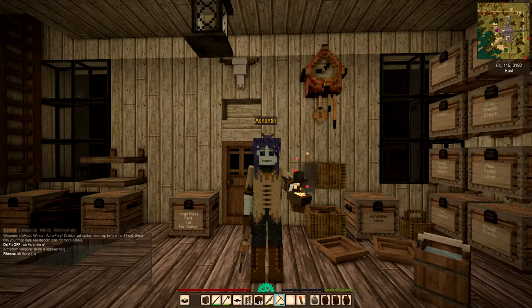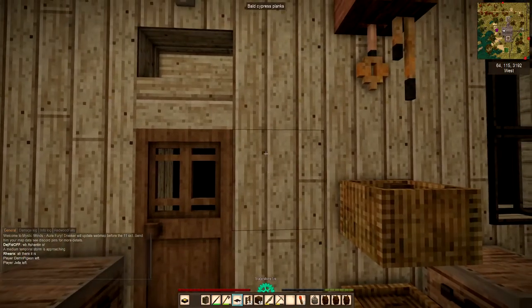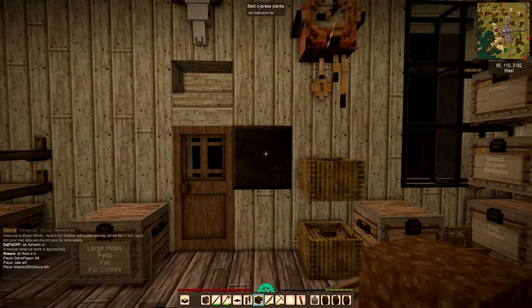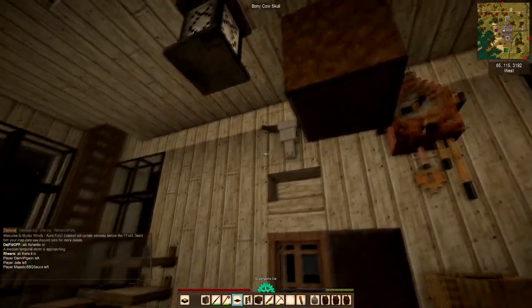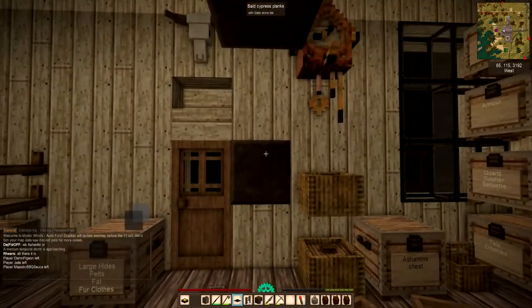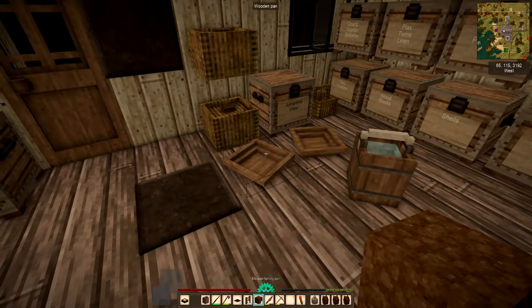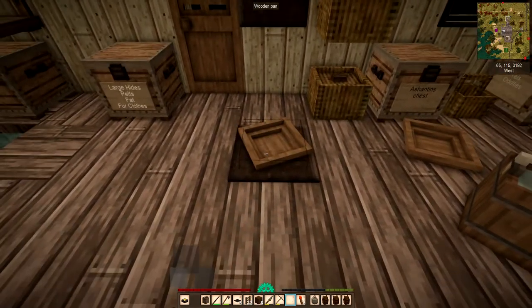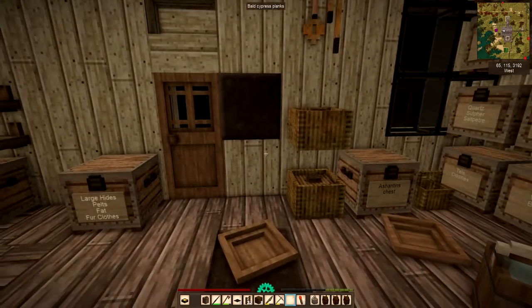One more thing about tiles: they don't just have to be horizontal. You can put them vertically, and you can also put them underneath a block — so if you want to tile around a whole doorway, you can do it. Also, if you put tiles on the floor you can put other blocks on top of them, so if you want to use them as tablecloths or things like that, it's easily done.